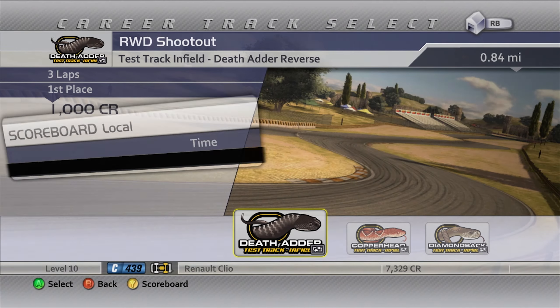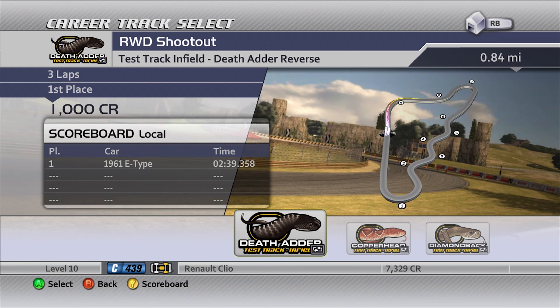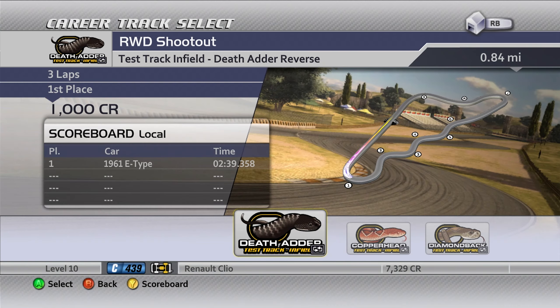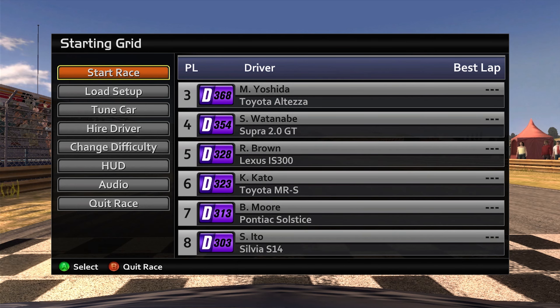We're going to go for the 2003 Renault Sport Clio V6 RS. We've got the first race at Death Adder, then Copperhead and Diamondback, and all of these are reversed - that's why you've got a little reverse emblem on the icon. I just need to get the rear wheel drive shootout logo for the thumbnail. Off we go then. We're on pole position by a country mile with a C-class car, and you've got Sasaki, Yoshida, Watanabe, Brown, Kato, Mora and Ito - the top eight.